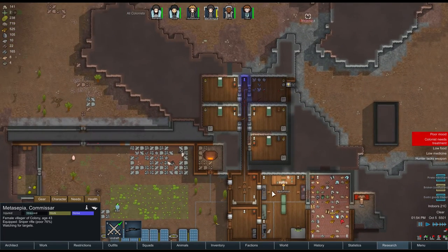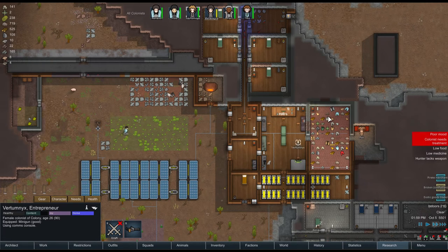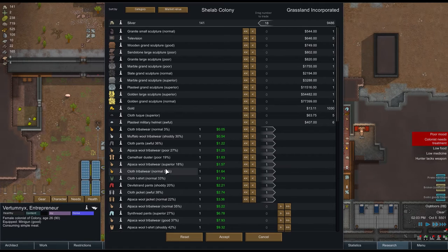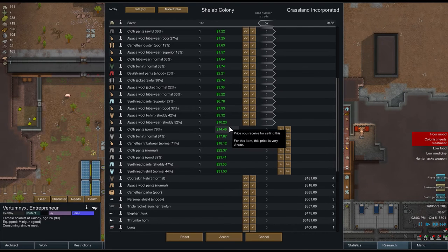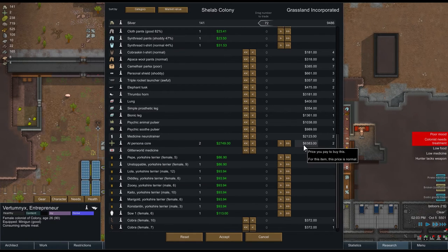I wonder if I can still contact that exotic goods trader - yes I can. Right, we can sell quite a lot of our stuff - a lot of this rubbish clothing hanging around the place. I also have two AI persona cores - I can sell one of those. I can also sell some of the dogs - I'll sell the older ones. I don't want to have to feed them all, there's too many.